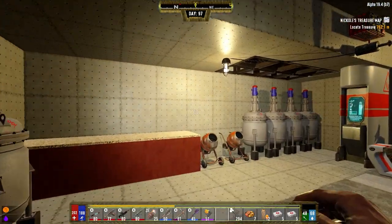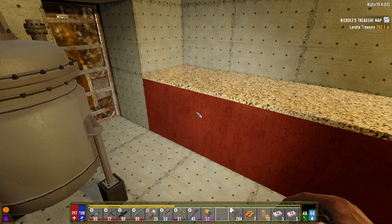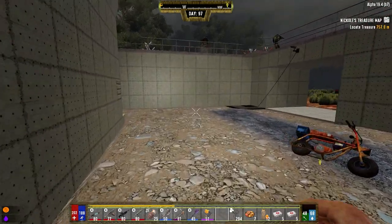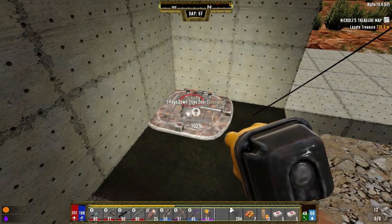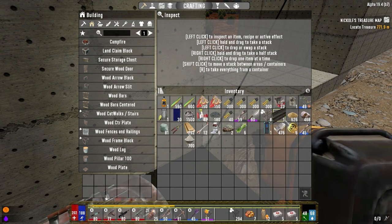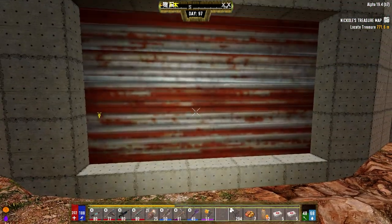I probably should start making auto turrets and connect them to sensors by the doors that just shoot the zombies as they show up. It would make the most sense. But I'm lazy. It hasn't been an issue yet - other than that behemoth fighting its way into the basement it hasn't been an issue, but that's kind of a harbinger of what's going to happen in the future if I'm not careful. Let's put the engine in and turn it on. Then we can grab the door. Wait - I gotta figure out the power to the door first.